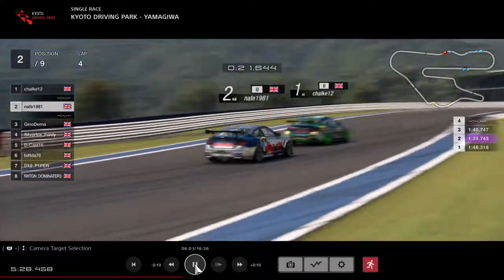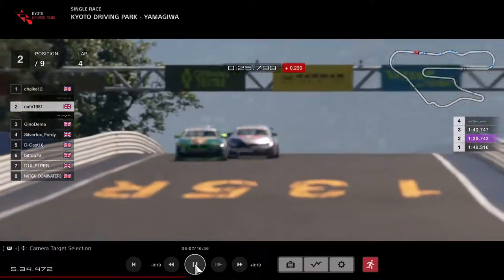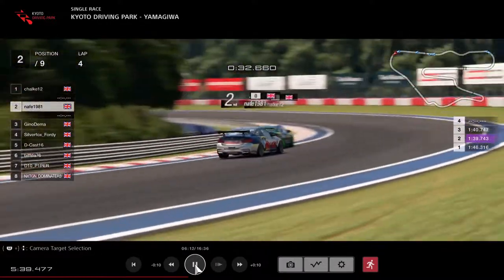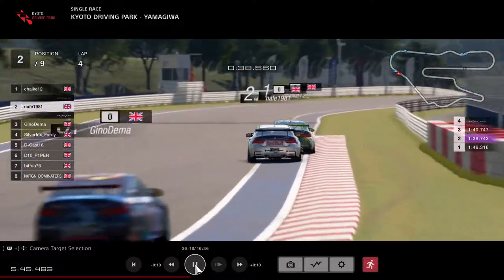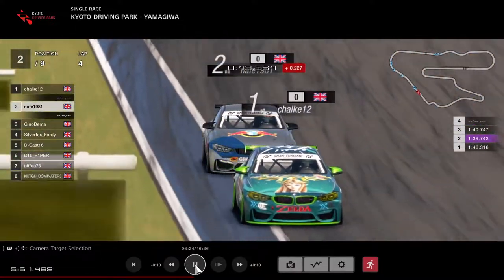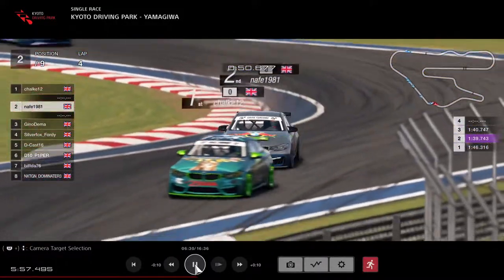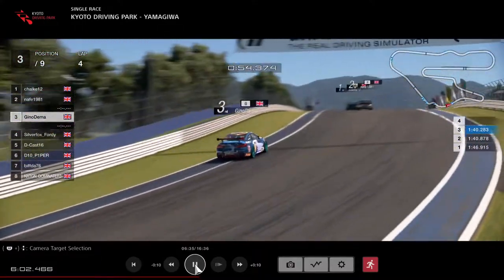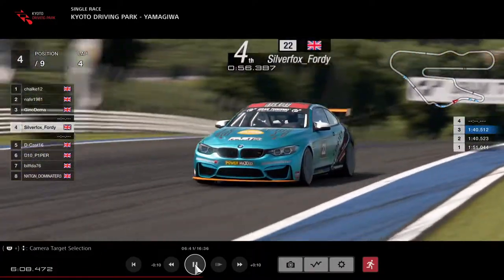Chalk going up the inside of Nafi - Nafi will tuck back in and follow the slipstream through the left-right section of the track. Sorry if I sound a bit rough today, I've got a touch of a cold but I'm doing my best. Nafi got a good exit there, coming down the inside. This fight's going to go to the end - in qualifying, Chalk was only four tenths quicker than Nafi on single lap pace.